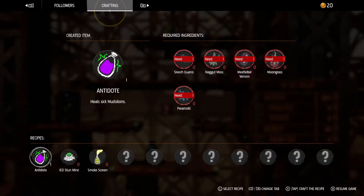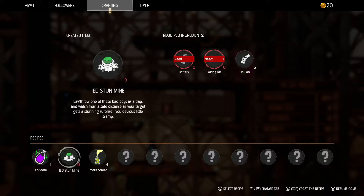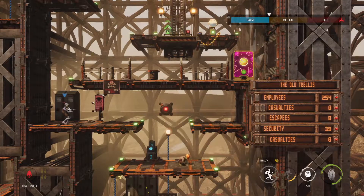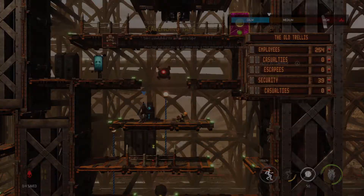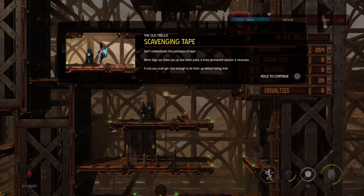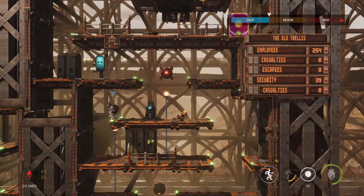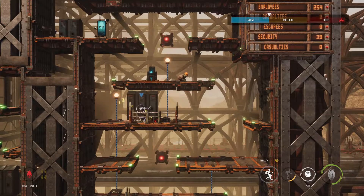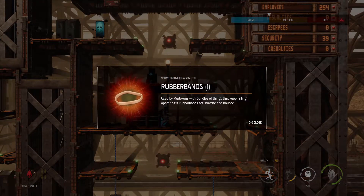Let's quickly check crafting - any more smokescreen? Might as well make some of those. ID antidote, we don't need to do any of that. Story stone: don't underestimate the usefulness of tape - when sligs can chase you up and down poles, a more permanent solution is necessary. If only you could get close enough to tie them up without being shot. Well, we can actually - I think we've got some tape on us. Pickpocket him - rubber bands!